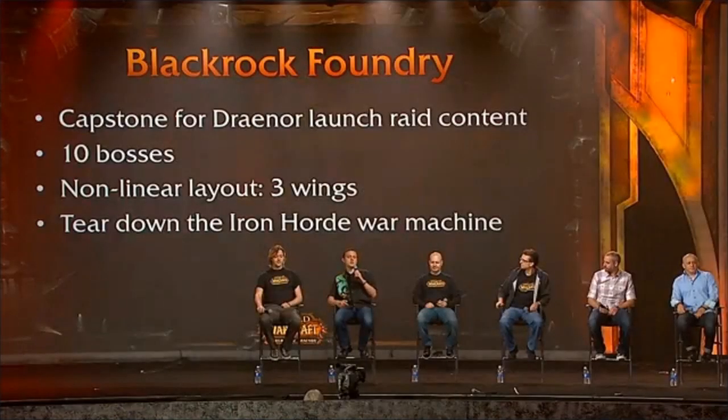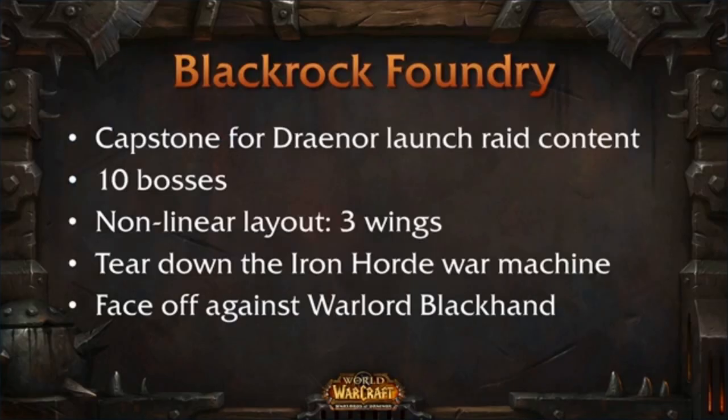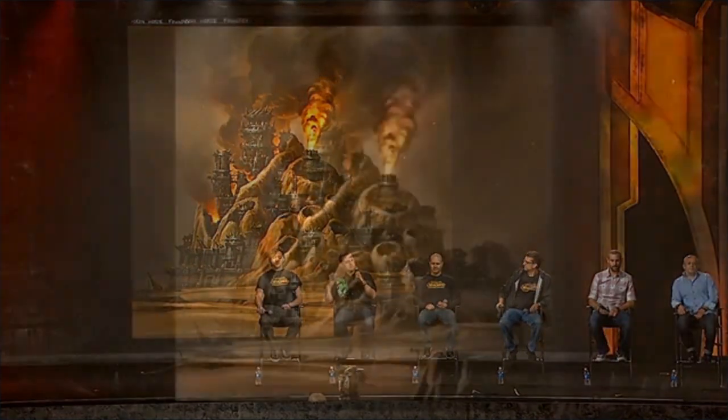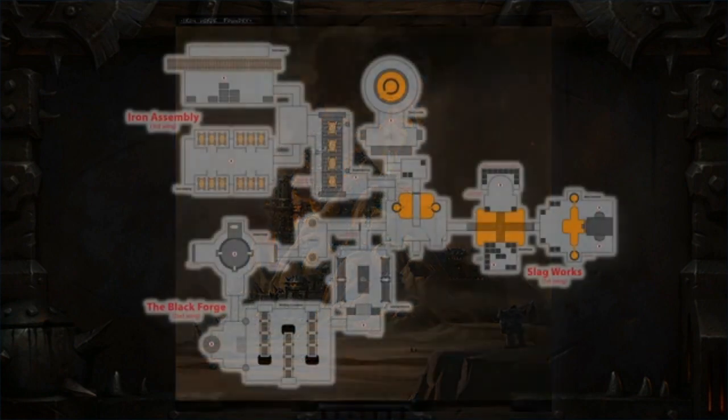Your goal here is going to be to dismantle the BlackRock Foundry from the inside, tear down the war-making capabilities of the Iron Horde, and face off against Warlord Blackhand, who is the chieftain of the BlackRock orcs and heads up the foundry as a whole. Now, this is a concept illustrating just the general vibe we're going for here — really a lot of smoke and soot and flame and dark iron. That's what the Iron Horde is all about, that's what their machinery is all about.